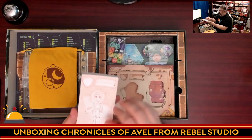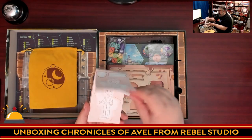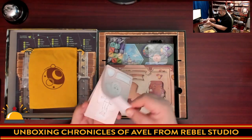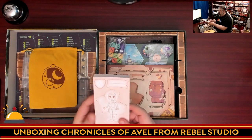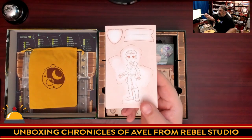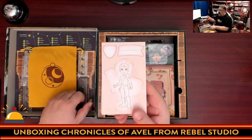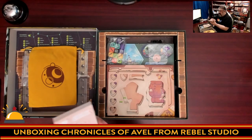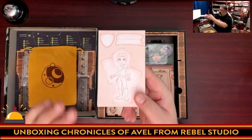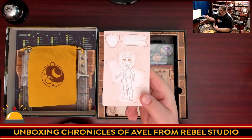Over here are your character sheets with male-presenting and female-presenting options, alternating 50-50. It does say you get to draw your character, but there's a lot of detail already pre-drawn here — I'm a little disappointed by this. I wish it was lighter so it was easier to draw on top of. I would have preferred a lighter outline, or perhaps just an armature you could build on.